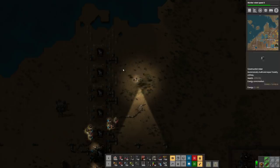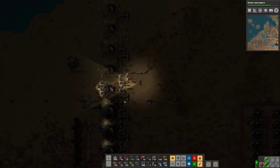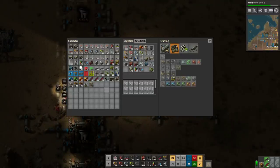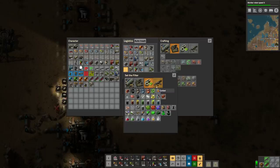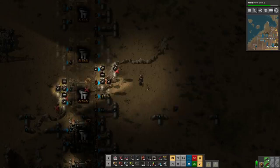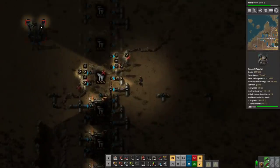We'll extend this out a little bit to get a little bit more refining going. Oh, these are my personal construction bots waiting for the explosives. I guess I will put in a request for cliff explosives, which are going to be over here — we'll request a stack.